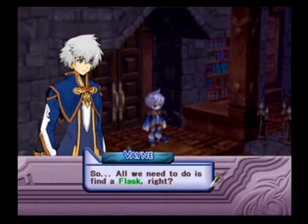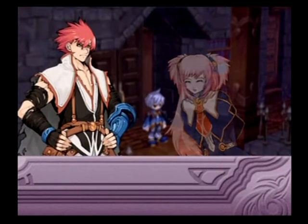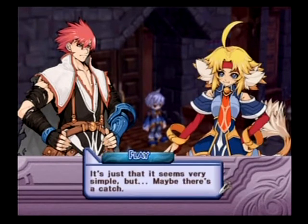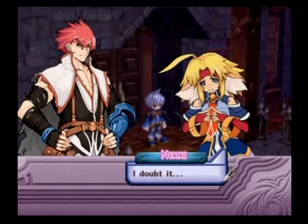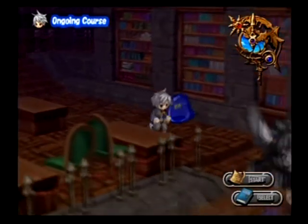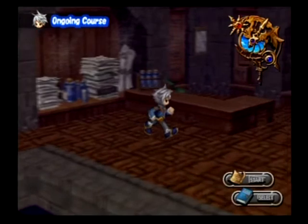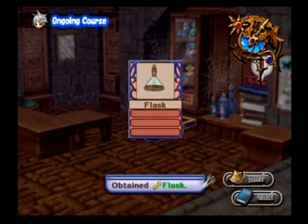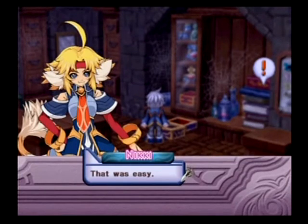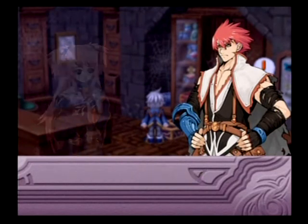There are actually two places on the map to get a flask. I suggest going to both places, because doing so will pretty much guarantee you an A. If you get one of them, depending on which one you grab, you can still get an A. What I show you is going to make it pretty apparent which one you should go to. As you can see by the exclamation point to our right, obviously this is not all there is to this quest.